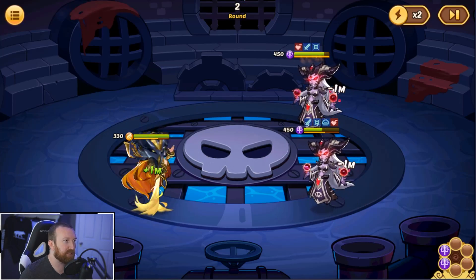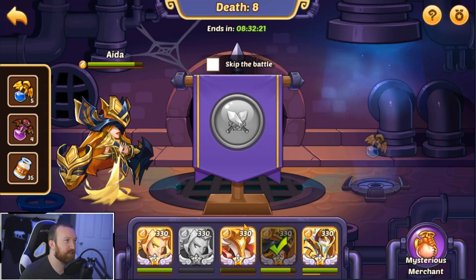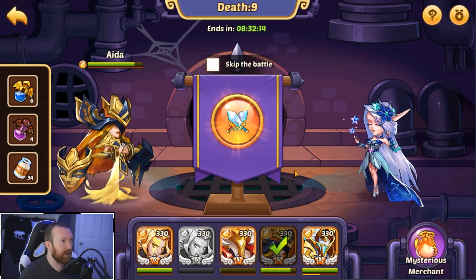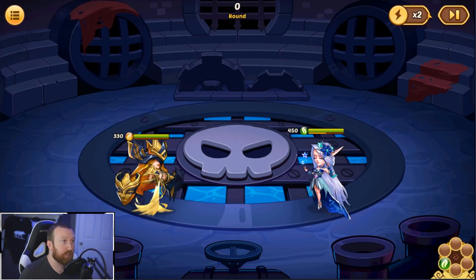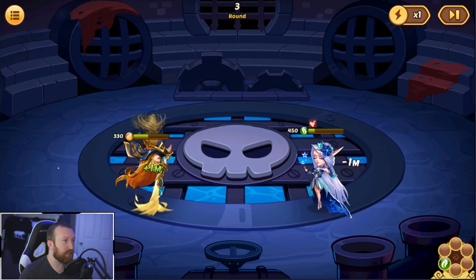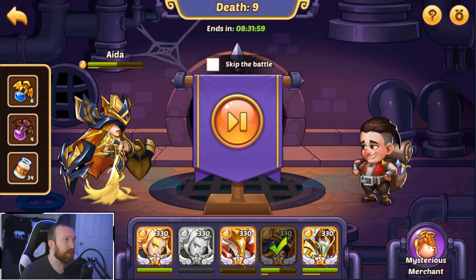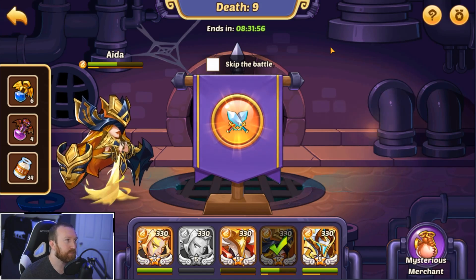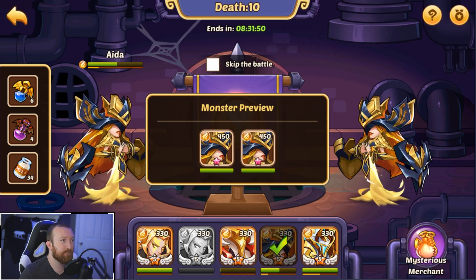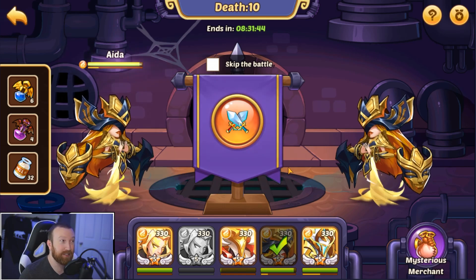We'll throw Ada back in — this should be a nice easy win. We'll keep speed up on the easier waves and watch the ones we're questioning. I wasted that energy but it is what it is. Wrong potion — that was not an angel potion. I think Ada does fine against Starlight again, we'll have to watch. Oh, that's a lot of damage but we should get some energy, so that's not too bad.